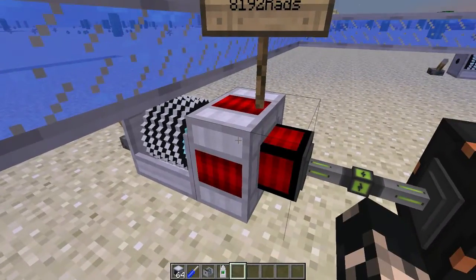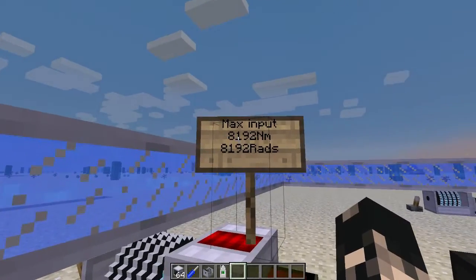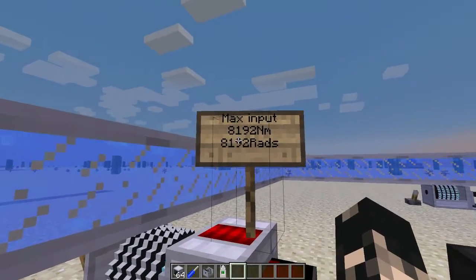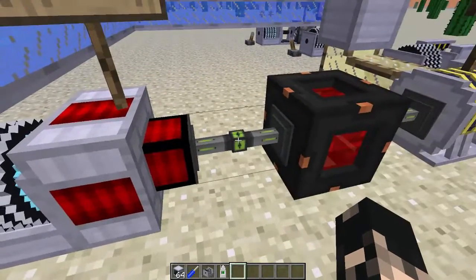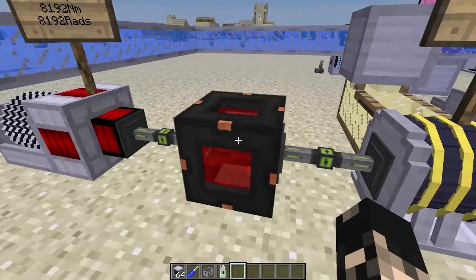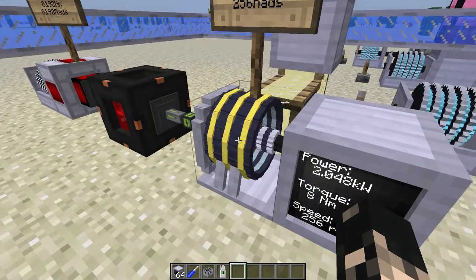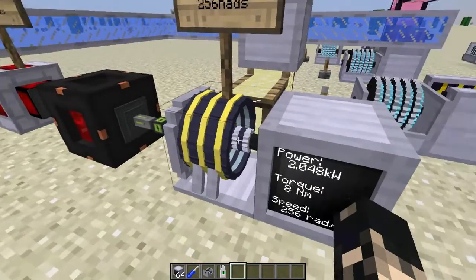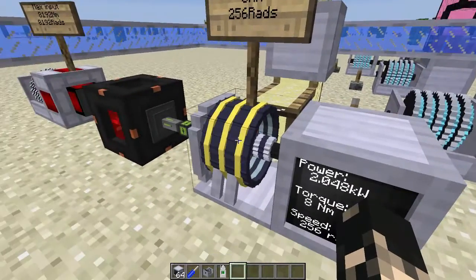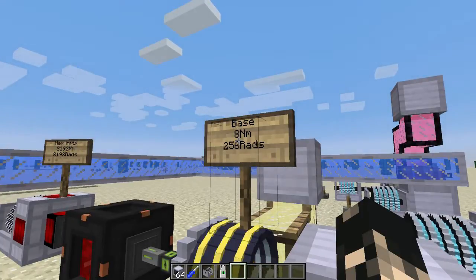If you put any more power in it'll get wasted, so ideally if you've got more newton meters try and gearbox it down to just 8192 newton meters and so forth. I've just got a creative cell here powering the next item, which is the magneto static engine, which essentially turns the RF power into rotational power. At base it has an output of 8 newton meters.